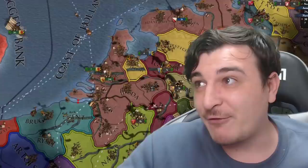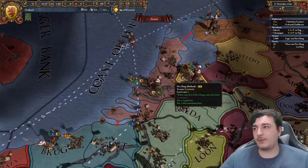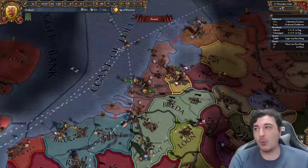If you thought Holland was a great trade nation before, they're absolutely broken now. We're getting 32 ducats profit from 11 provinces in 1484, and I haven't even finished doing my trade ideas. There have been some major changes in the last patch that affect trade nations considerably. One nation affected in particular is Holland and later the Netherlands. It actually pays off a lot more staying small now.